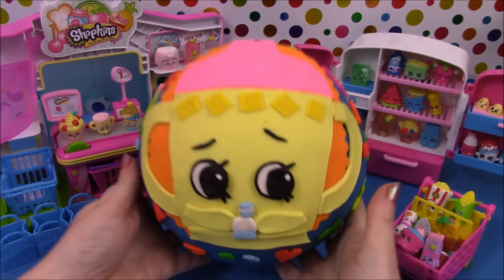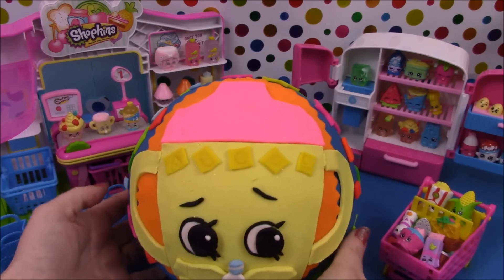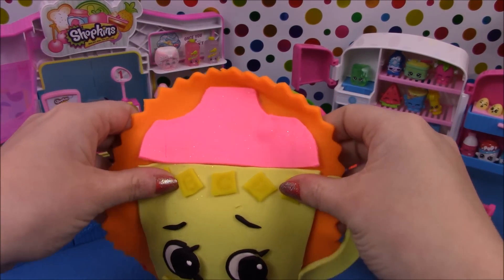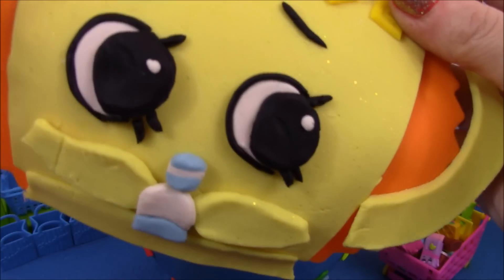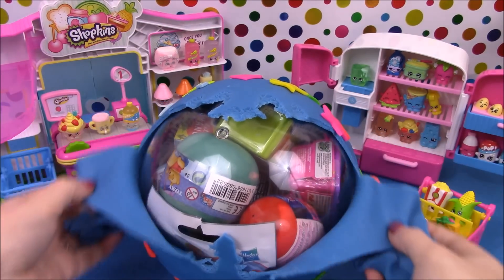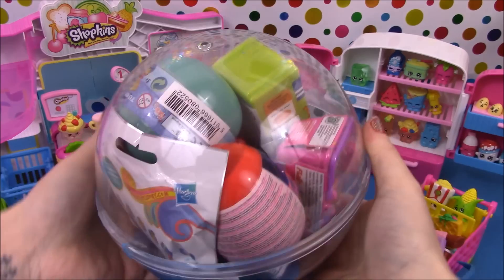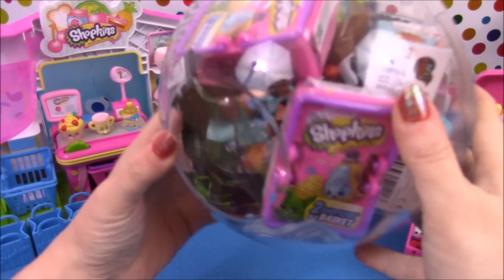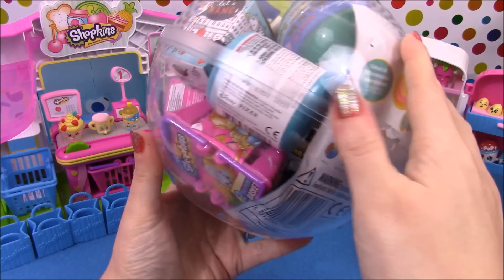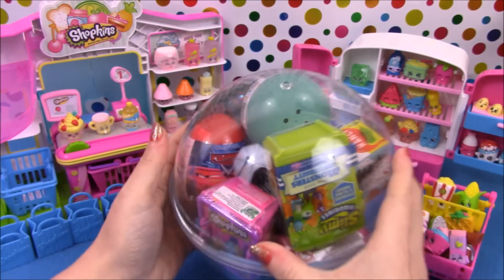So now we'll move on to the Giant Play-Doh Surprise. We'll start off by peeling it all back. In our surprise ball you can see lots and lots of goodies — there's some Shopkins Season 2 baskets, some Mashems, and there's a My Little Pony blind bag. So let's go ahead and open it up and see exactly what's inside.